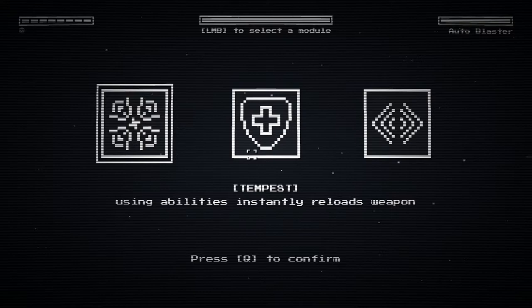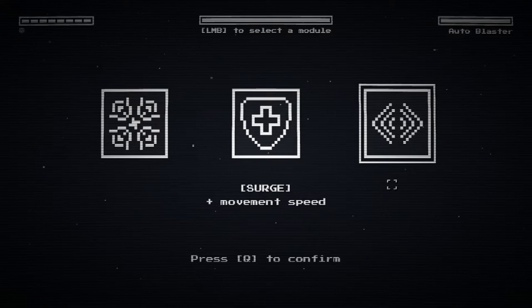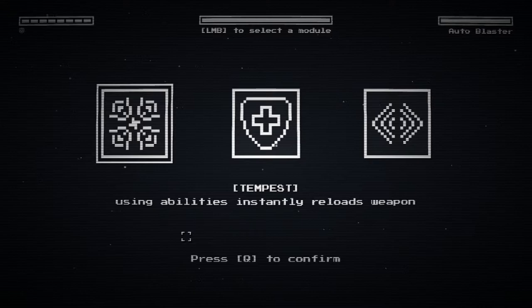Using ability instantly reloads weapon — that sounds pretty powerful. Plus two additional HP. I like having the numbers. I don't like if it just says 'plus max HP' — give me 'plus two max HP,' that sounds good. Additional movement speed — but how much? I can't tell. By the way, I don't mean to sound cocky or anything: this is an amazing game. I'm complaining on a really high level here.